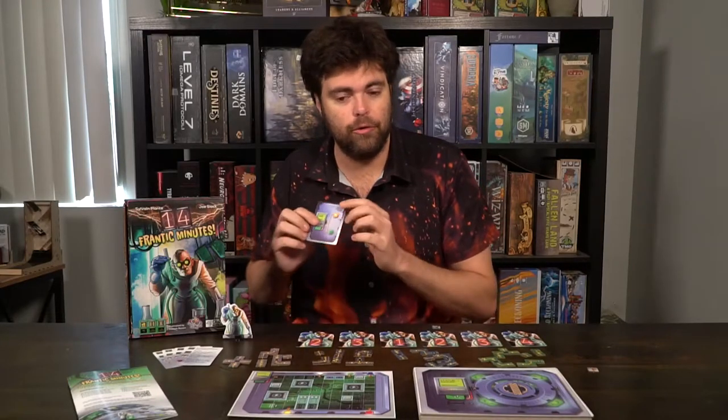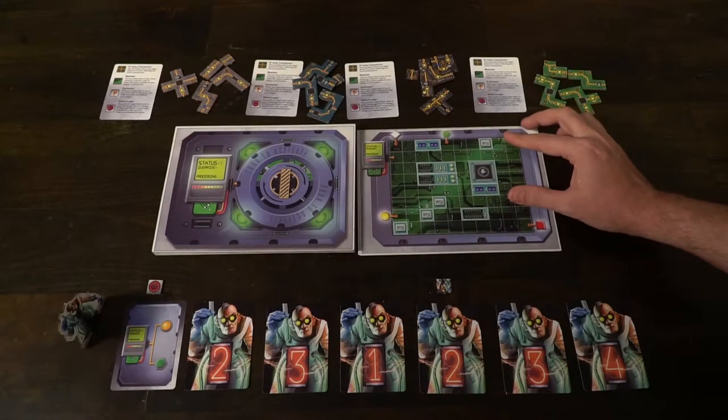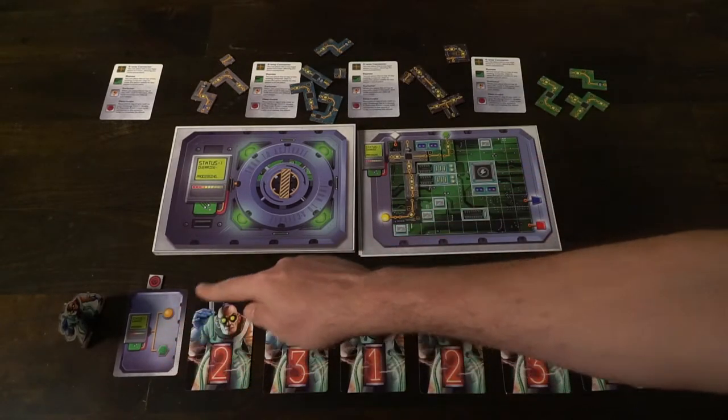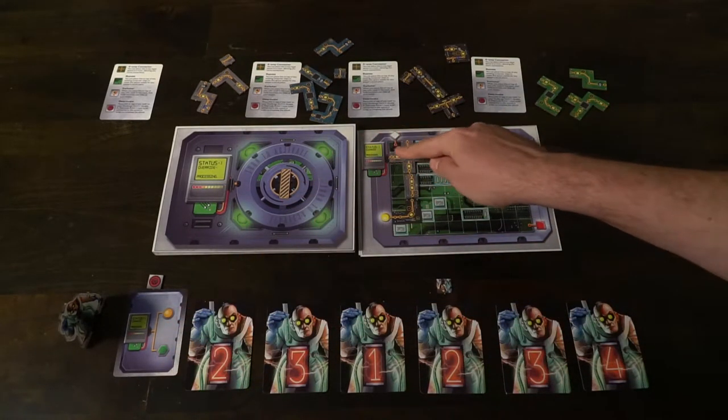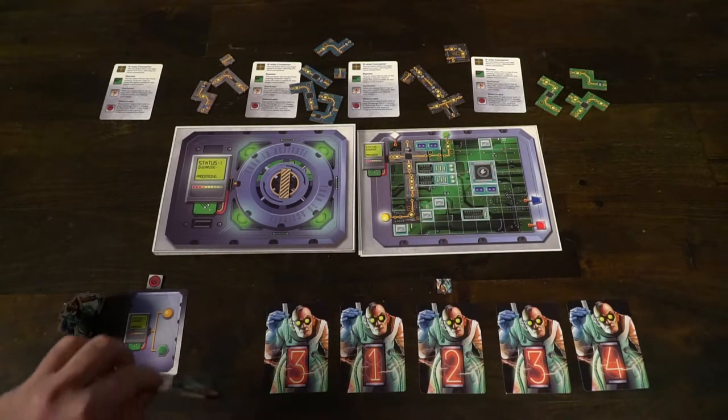Each of the tiles here represents different types of modules or circuitry, and they have different ways in which they can connect with other modules. Once you've completed a card — gotten the main power node to the two small nodes — you flip over a new tile and the next card, and try to solve that one. You'll need to connect it to a red and a green, and so on and so forth, just keeping that up throughout the game.